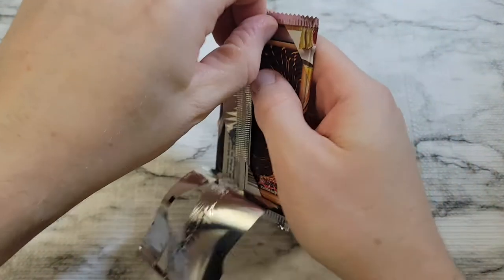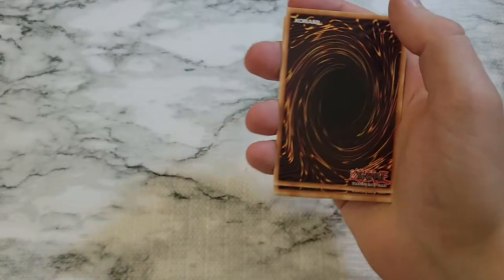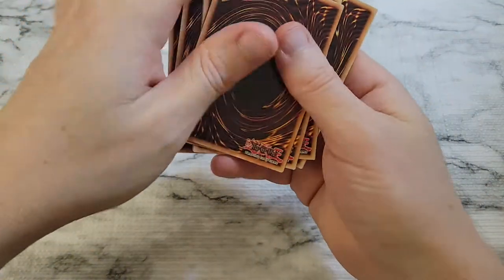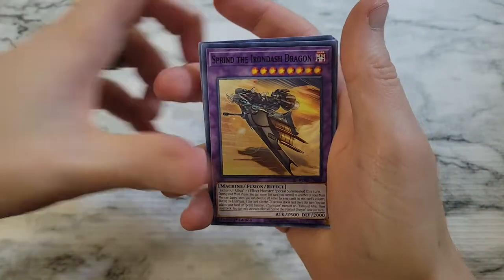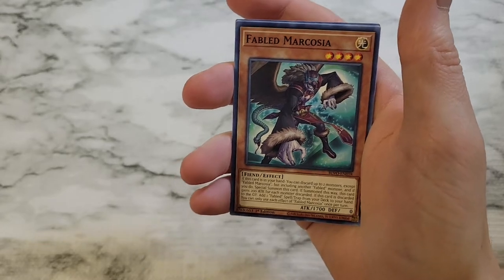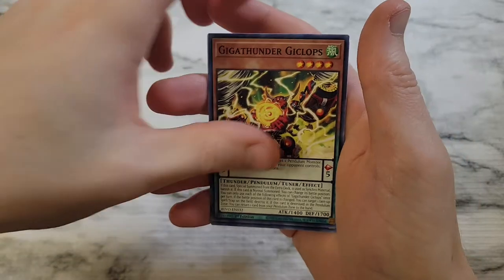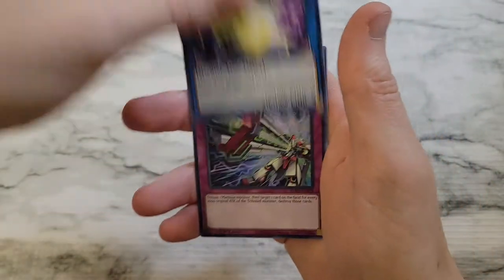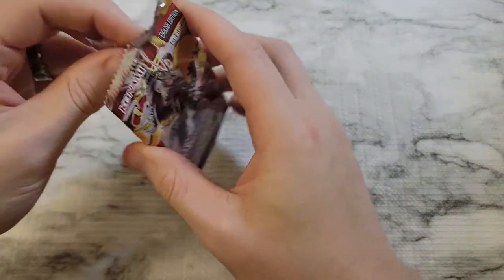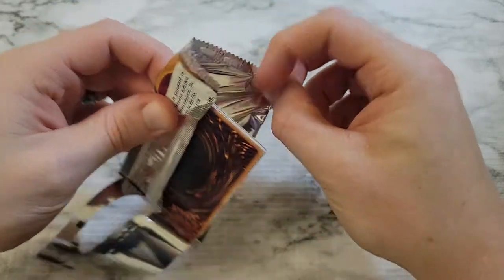We got Dark Winged Blast coming up — about a week or so out from this point. What are you guys looking forward to in that? And then Majestic Mavens is just around the corner — it's going to be interesting to find out what's actually going to be in that set. It's going to be similar to Ghost from the Past — I think we get some special card sleeves in that as well. Looks like it's going to be an interesting holiday base pack for everyone.